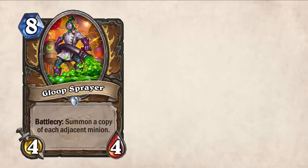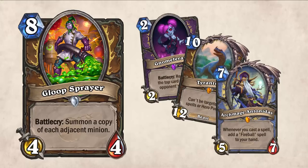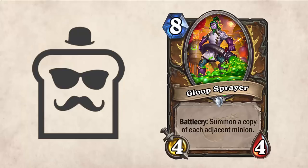Pretty straightforward. So, there you have it, Gloop Sprayer. He will spray his Gloop on anyone, anywhere — children, animals, old people — doesn't matter. He just loves spraying Gloop. Thanks for watching guys, and let me know in the comments below what kind of crazy combos you're looking to pull off with Gloop Sprayer. Take care.